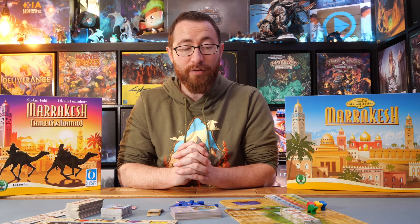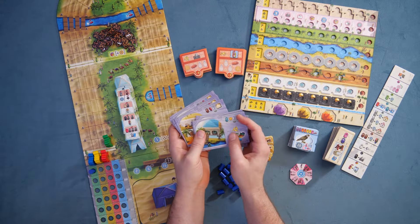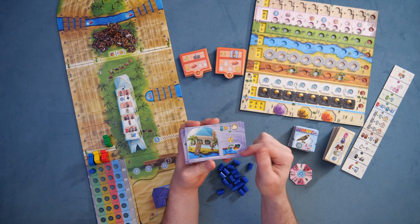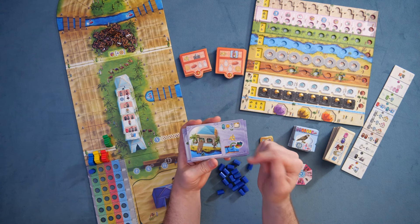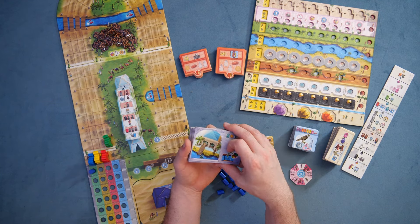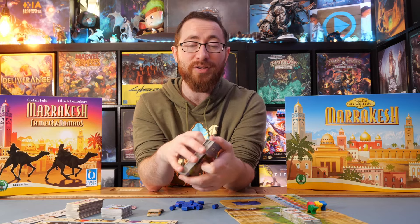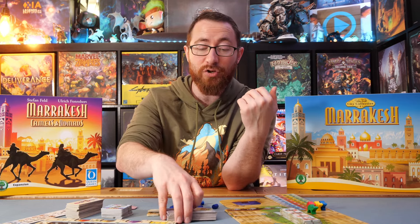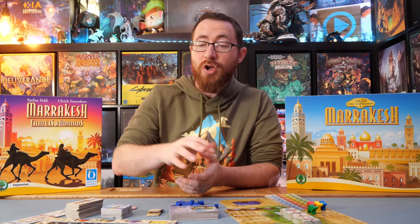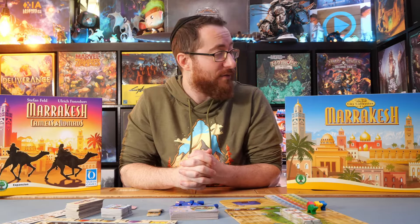Then there are starting building tiles, which give you different benefits — they determine starting resources you gain, giving you a bit of a leg up. They also provide an ongoing benefit: for example, one tile lets you start higher on the river with your boat. These are basically asymmetric bonuses you give to each player so that each has a new thing they can do differently from other players, plus additional starting resources. And lastly, there's a solo expansion — a board and components giving you a way to play Marrakesh if you don't have other people at your table.